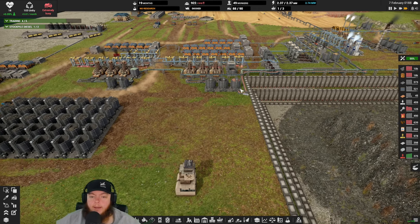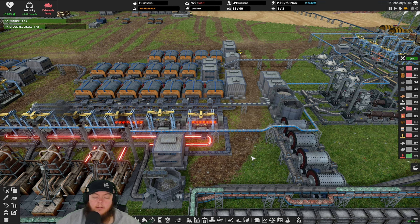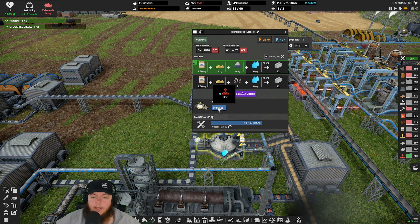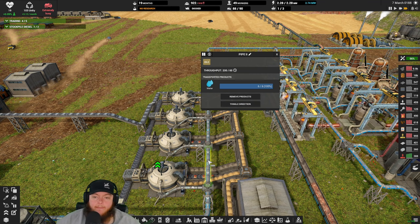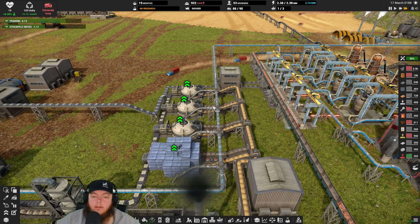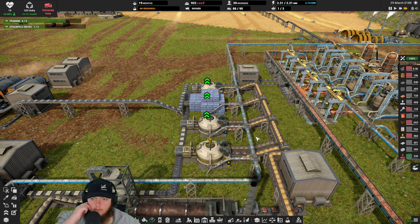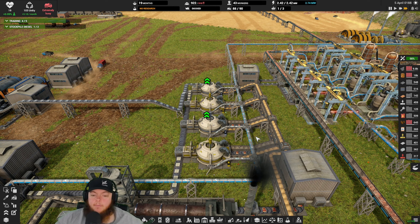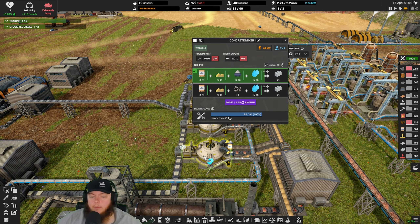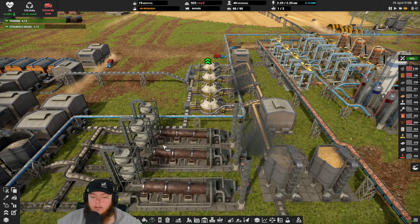We're about to get in trouble here on food - seven month food supply. Come on trucks, head to the farms! It's not as bad - whenever you see a zero, that's when you worry. I have the food, it's just hauling it up to the storages at the food market, that's all it is. I took a bunch of trucks off a ramp project too so that'll help. It's moving up - seven months, we're going the right direction now.